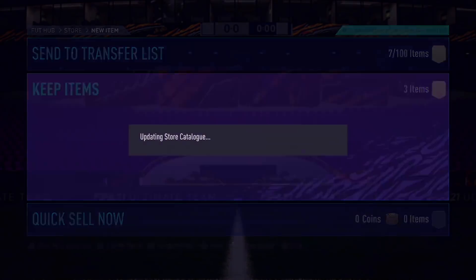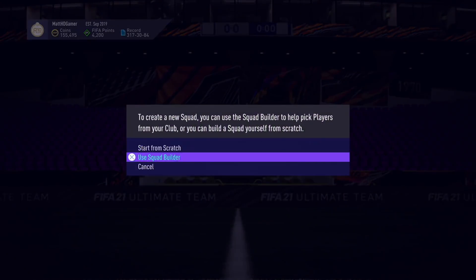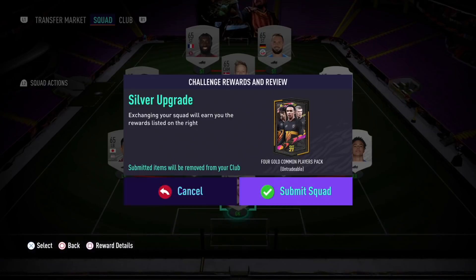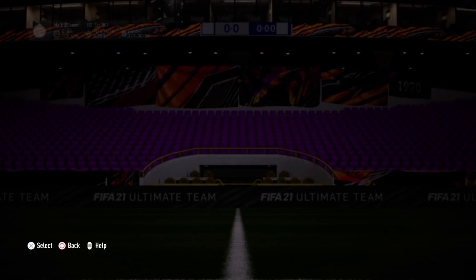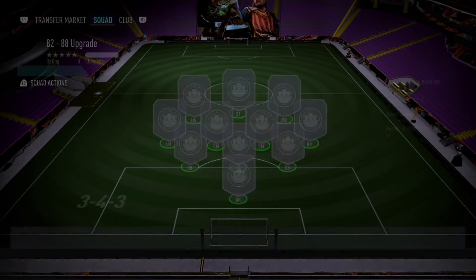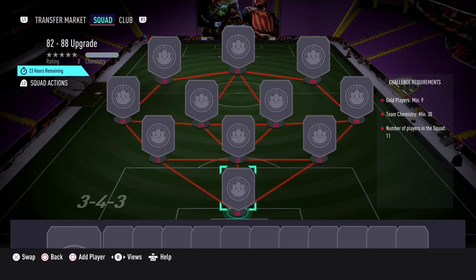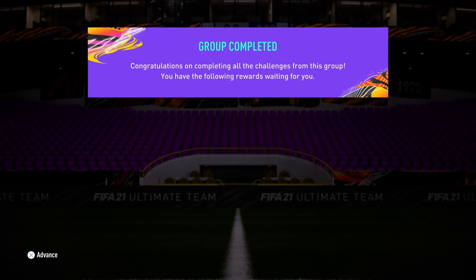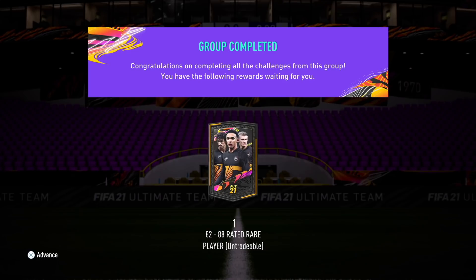Store these players in your club. Go to the silver upgrade SBC. Same again — silver, low to high. You've got four gold common players who can now go into the 82 to 88 upgrade SBC. Rinse and repeat this method. Very straightforward, but it does take time. Complete that SBC with two bronze players there. And that is the method you really want to be doing for these big SBCs.